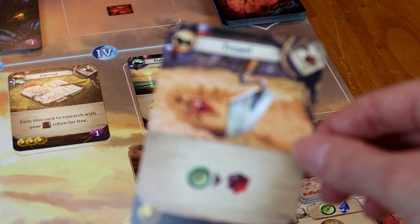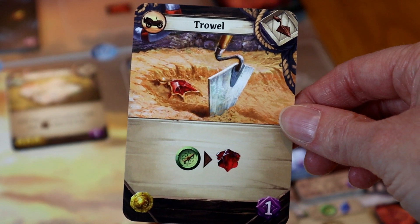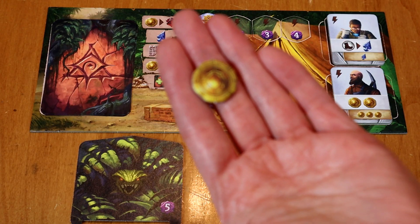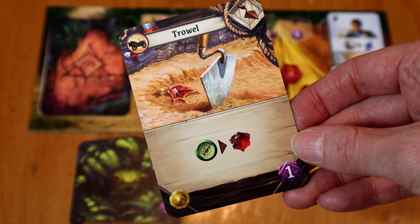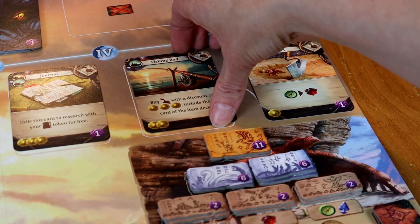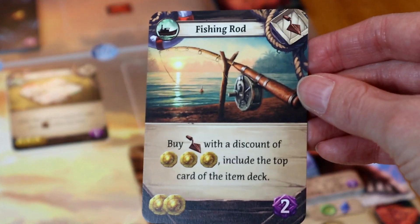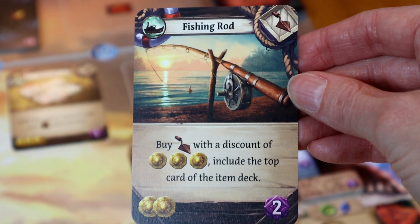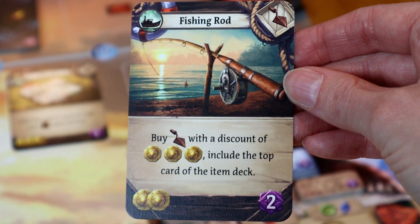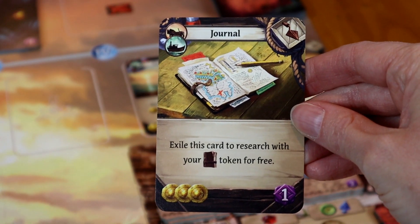My favorite part of the game is how the deck works. When you buy a card, you place it on top of your draw pile — you buy it and put it straight on top of your deck, which means it will be one of the five cards you draw for your next turn. There's no buying a card, putting it in your discard pile, shuffling it to the bottom of the deck, and never seeing it. You buy it, place it on top, and use it next.